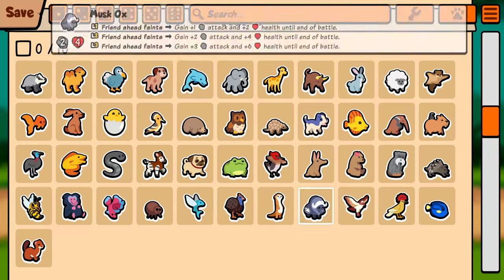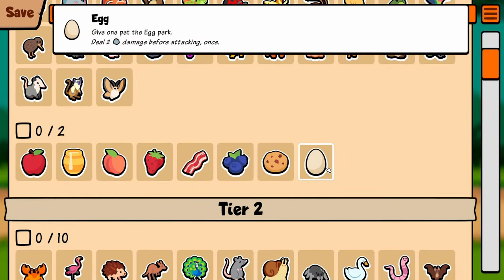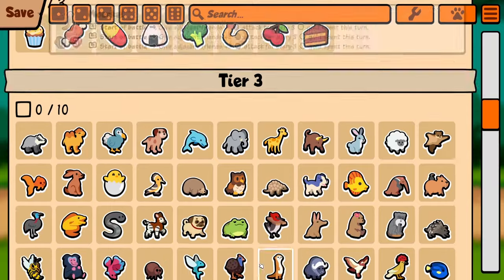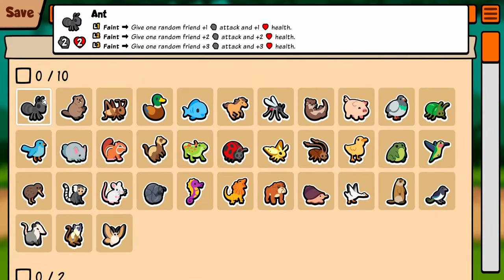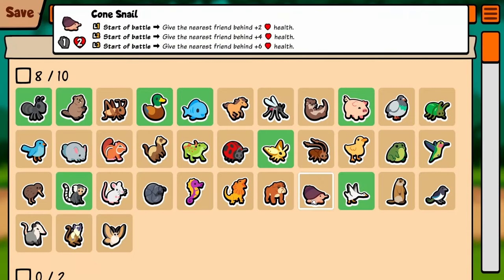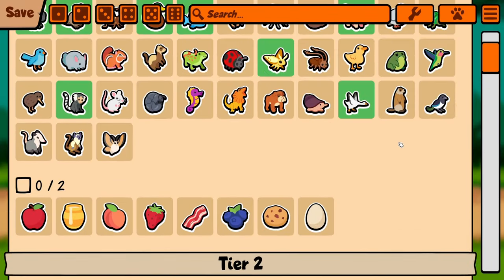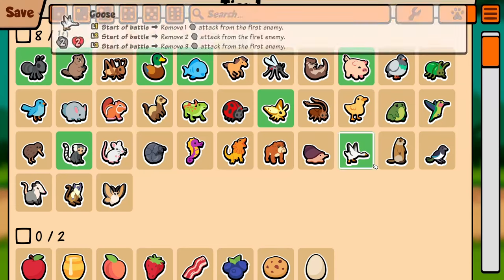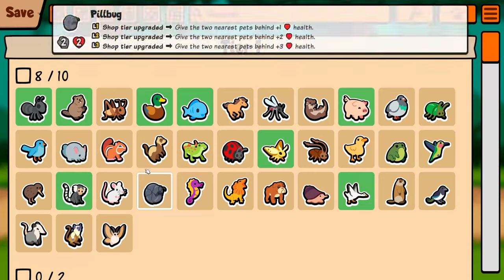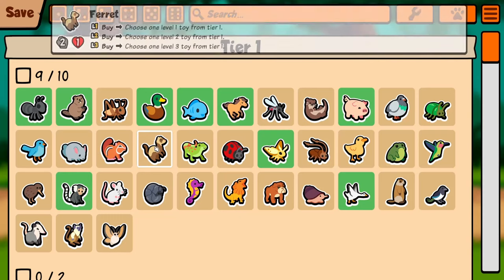Hey everybody, today I'm doing a collab with Labun and we're calling this 'Bounty.' How this is going to work is Labun's going to choose two pets for me to use — one has to be tier three and lower, and one can be above that. I'm going to choose two pets for him. The two pets he picked for me were the puma and the sea turtle, and he had the mandrill and the meerkat. The goal is to try to defeat your opponent and build the best pack.